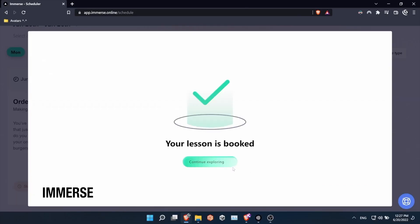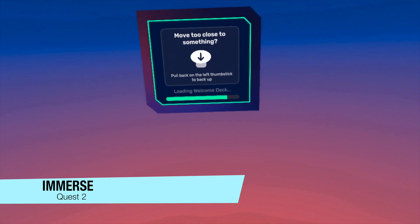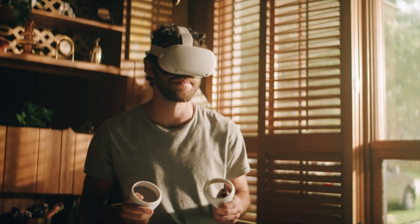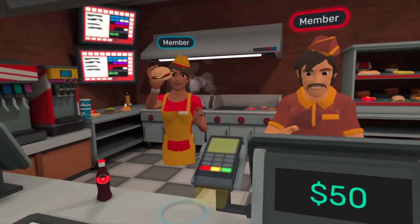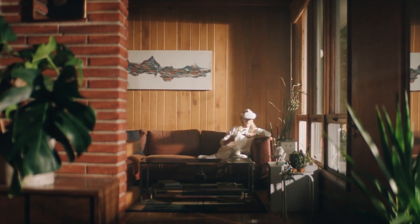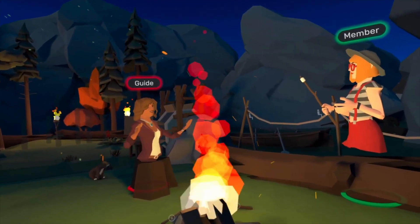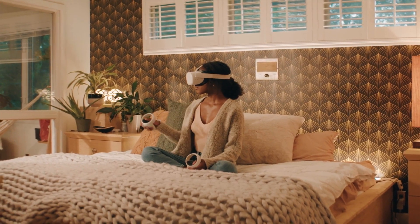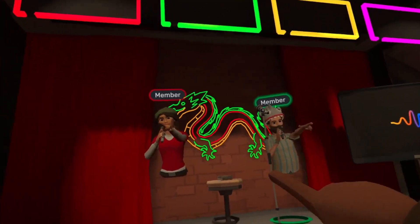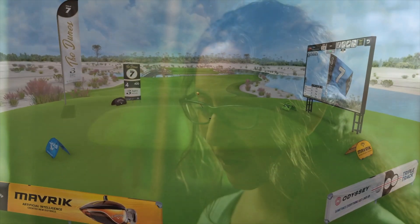Next we have Immerse, a game that brings language immersion directly to you. Every week you get to participate in immersive experiences where you are exposed to your target language and develop real-life language skills. You can choose from three types of experiences: lessons, events, and conversation practice. This looks like a great way to practice your language skills and reach fluency while making it more fun than traditional-style learning.